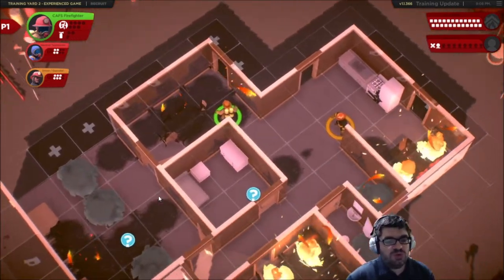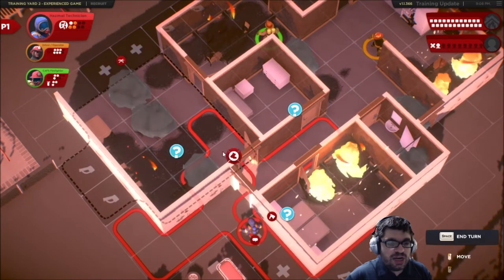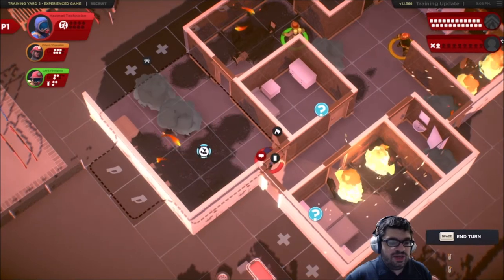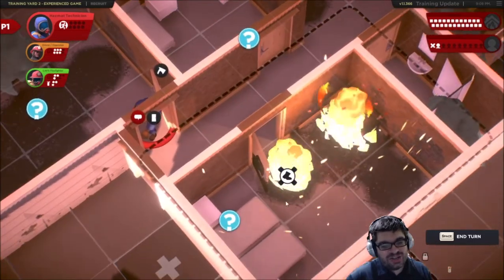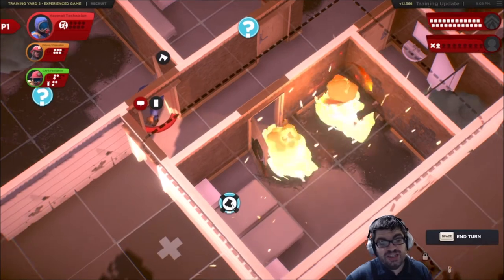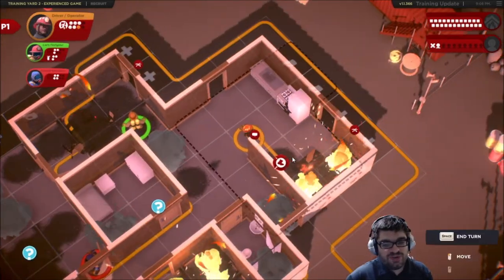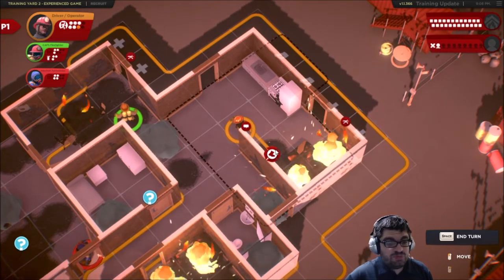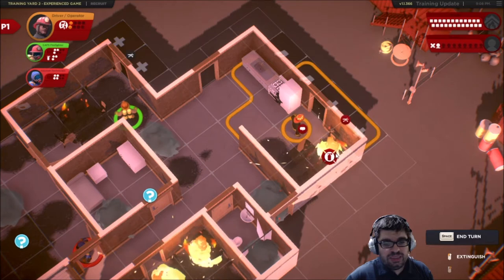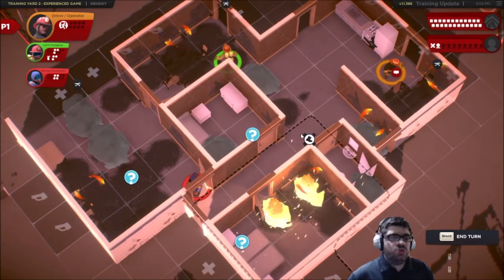End turn. Now we've got this smoke to worry about. Hazmat technician: let's move here and put this smoke out and try to get to this one, though I'm concerned — if the die lands here, an explosion occurs, and if this is a person they could be dead. We'll find out. Driver operator: we've got a lot of action points. Let's contain this — move up, contain that. That's a hotspot as well, so clearing it is quite good. Not too bad — we're starting to get a handle on the fire, but with a bad dice roll anything's possible.